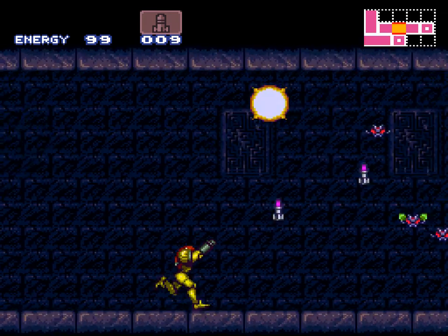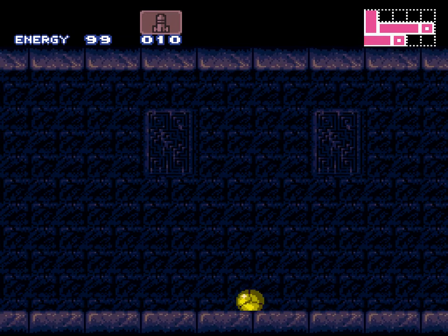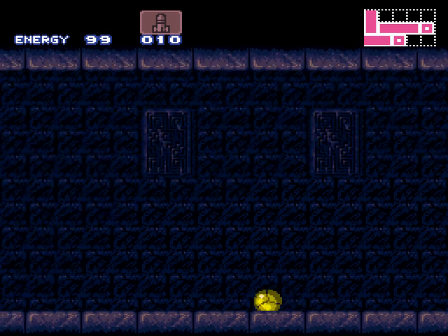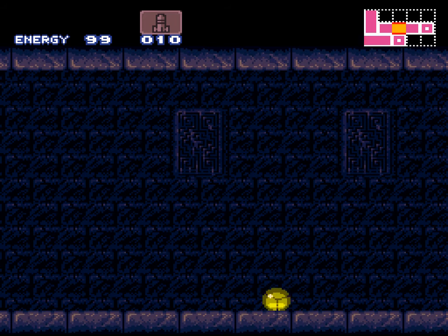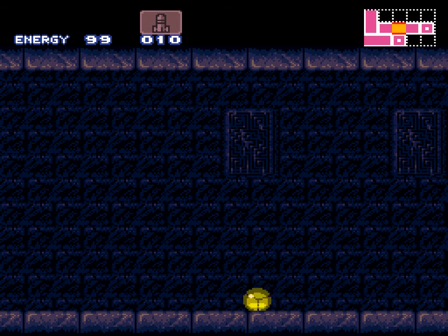I'm actually going to clear this room out because I want to show you something. You can do bomb jumping — you can plant three bombs at a time, only three, you can never do any more than three. You place the bomb and let it go off and you bounce. If you time it just right, you can actually bomb jump and gain infinite altitude. I thought I missed that one — yeah I missed it. But if you time it just right — and I haven't done this in years, I used to be able to just bounce around forever like that.